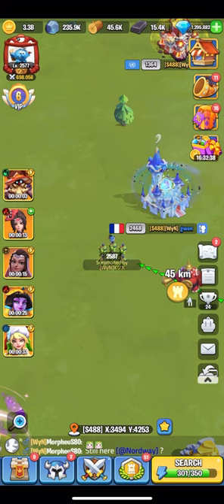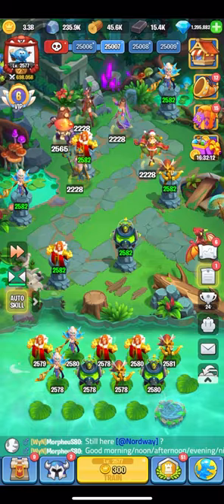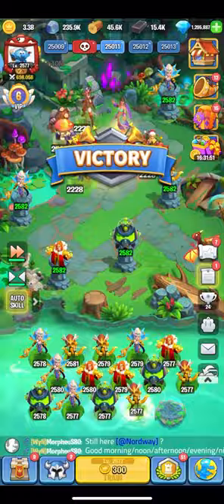Here I'm completing three daily challenges super quickly: auto merge, train 100 units and merge 50 units. Simply turn on 3x speed and auto merge and spam train heroes, then delete once your screen is full. Rinse and repeat until you have three notifications in your challenge tab.